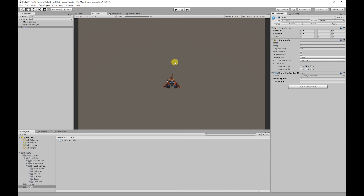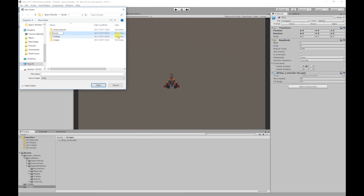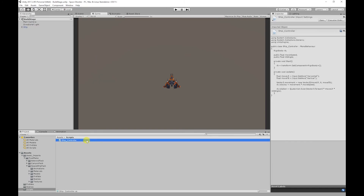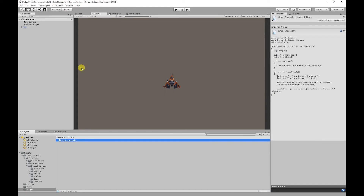Before we start, there are a few things we need to do that I forgot to do in the last video. We need to apply our changes made to our ship — select the ship, go up to the top and hit Apply. We also need to save our scene with Ctrl+S or via File > Save Scene. I'll create a new folder called 'Scenes' and save this scene as 'Build Stage'. Also in our ship controller, I've been using the wrong update function — we should be using FixedUpdate.